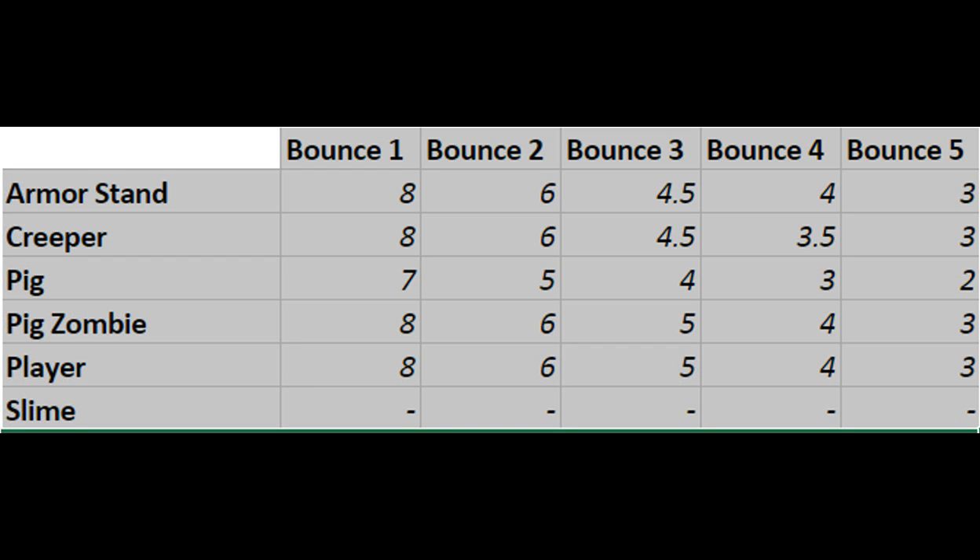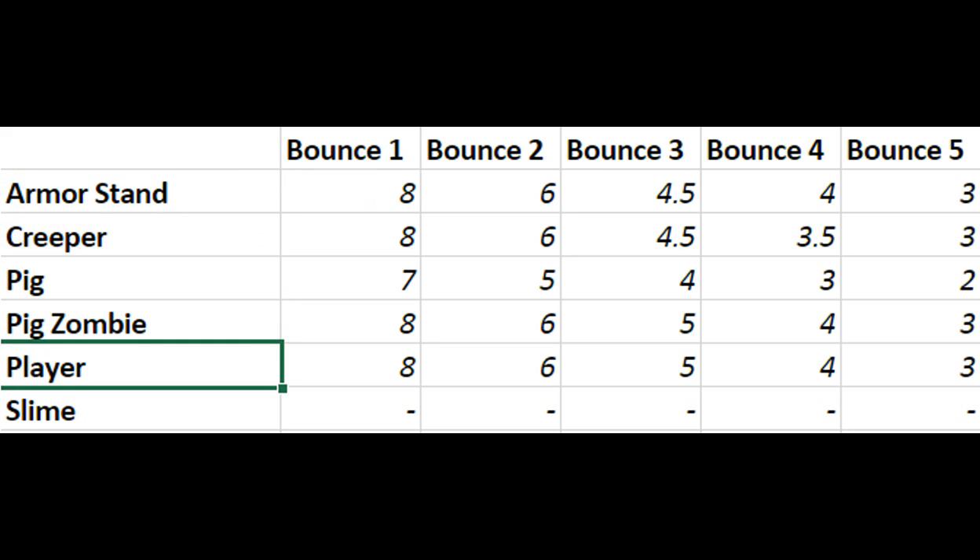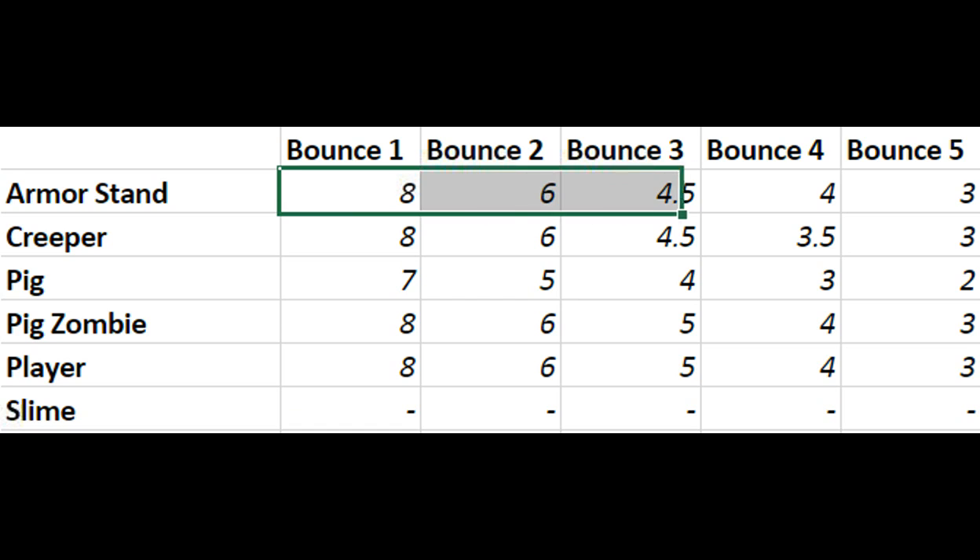I counted the first five bounces for the armor stand, creeper, pig, pig zombie, player, and the slime. Starting with the armor stand, you have 8, 6, 4.5, 4, and 3, which is an average change of 5.1 blocks each bounce.